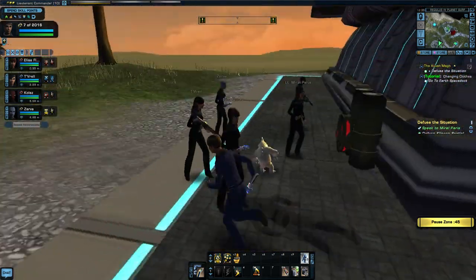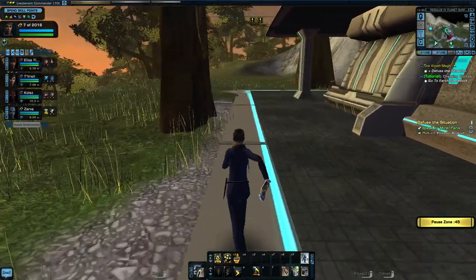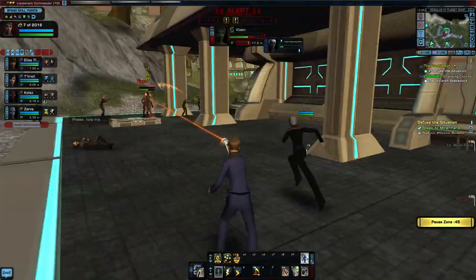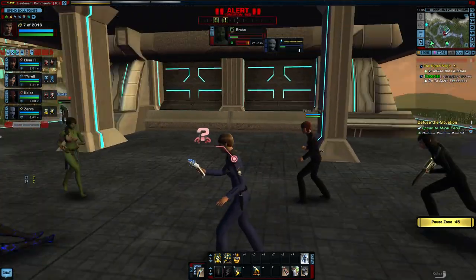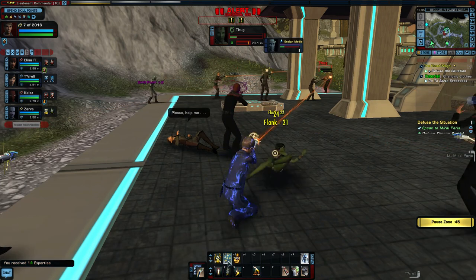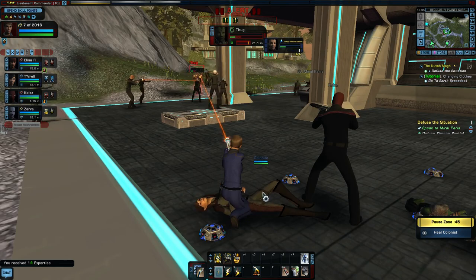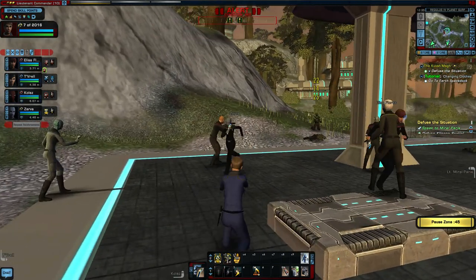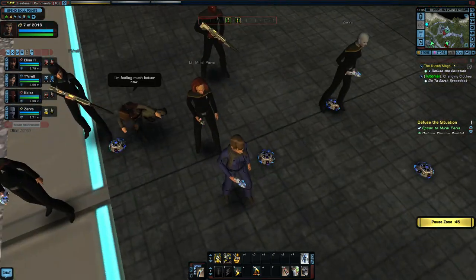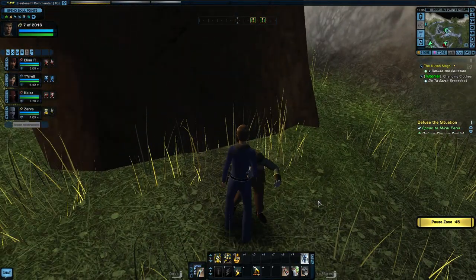Maybe now's a good time to check the inventory. I could give myself some of that shield battery, move it into an appropriate spot on my tray. I can give her some food. I'll look at the Mark III phaser — 66 DPS, so I'll give that to Elisa. I've got a Mark II versus a Mark I. Upgrading weapons. On the mini-map there's bad guys over there and over there, but there's boulders in the way.